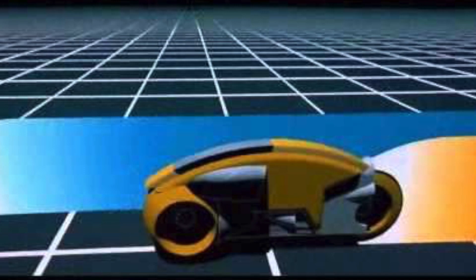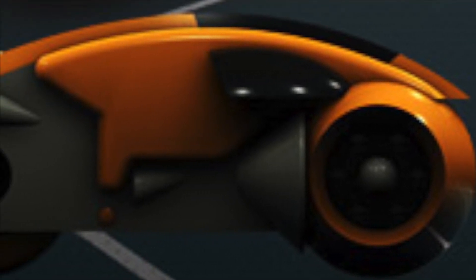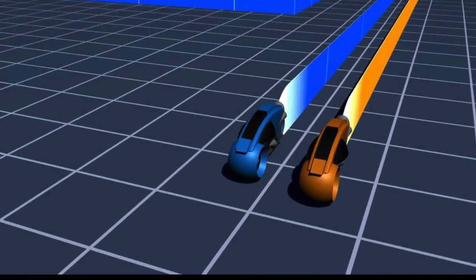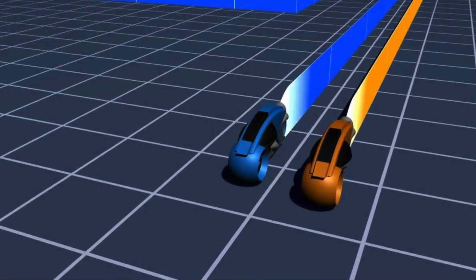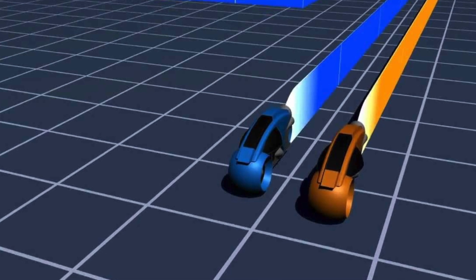However, outside of the game grid, the light cycle does in fact move like any normal motorcycle. The solid light wall that is so deadly upon impact is not present either. A quick and agile vehicle, the light cycle is not robust — a single blast from a light tank will destroy the cycle and potentially lead to a derezzed rider.